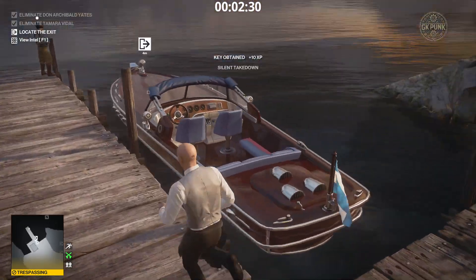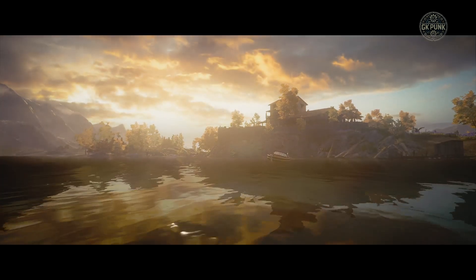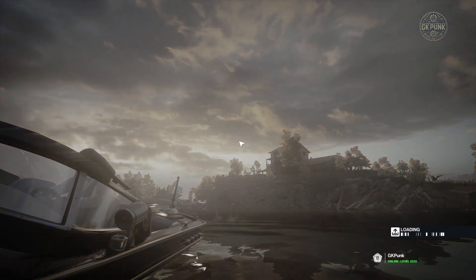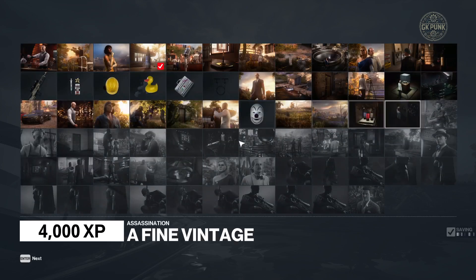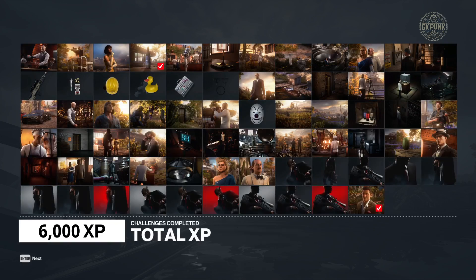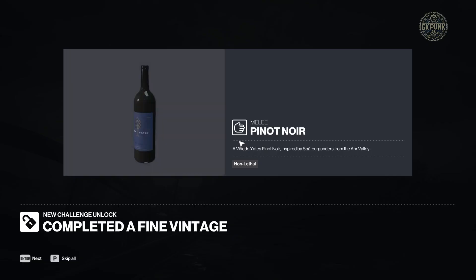That's why the tranq is useful here — just to save some time. The boat keys are hard left as soon as you enter the boat house. Walk right past him and that should be it for the challenge. And yes — we got the Pinot Noir unlock. I also completed that elusive target earlier. That's about it for the challenge — thanks for watching, see you next time.